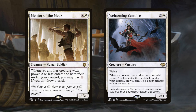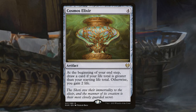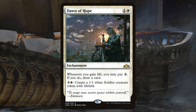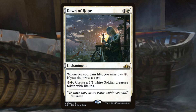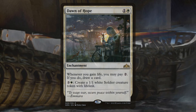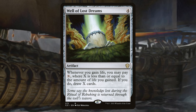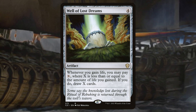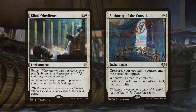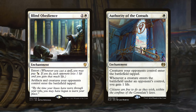We can also turn life gain into card draw. We'll use Dawn of Hope, which lets you pay two whenever you gain life to draw a card. You can also make 1/1 tokens with lifelink for three and a white, though sadly those tokens are neither clerics nor vampires. We'll also play Well of Lost Dreams, which lets you turn your life gain into card draw as well. We're also using Blind Obedience and Authority of the Consulates, which will simultaneously slow down our opponents and gain us life.